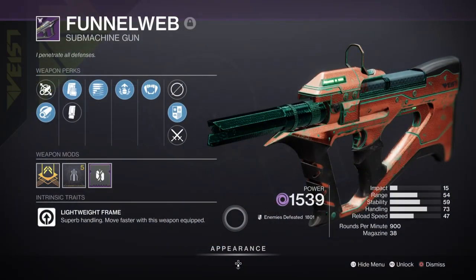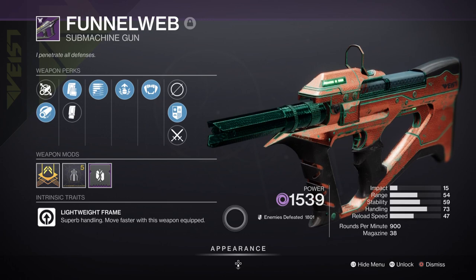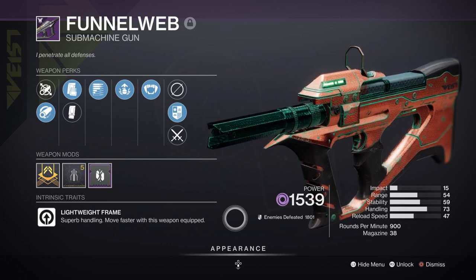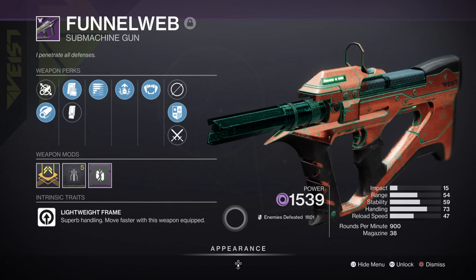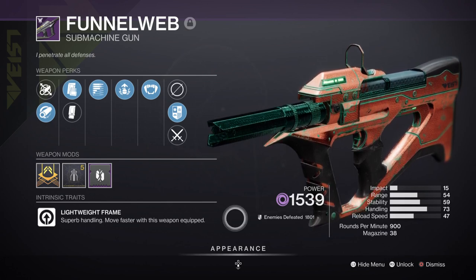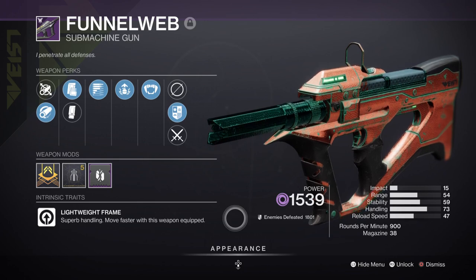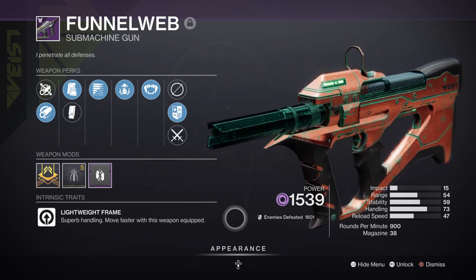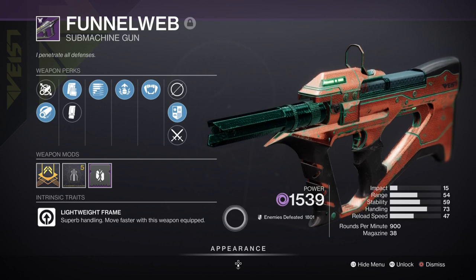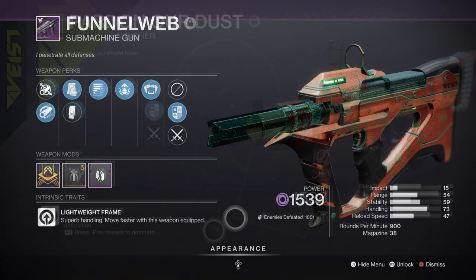I'm currently using the Funnel Web SMG with Subsistence and Adrenaline Junkie, as the perk combo matches well, and with a Void-based build spec'd heavily into grenades it makes sense to use something that fits the flow. It's further supported by the Echo of Instability fragment, which makes shots turn volatile for a few seconds. Combined with Subsistence, Elemental Armaments and the fragments, you get a full-auto setup that can create wells as you go. If you're having trouble finding a weapon, Shoujo's Wrath is another great option, or any Void-based weapon can work regardless of range.